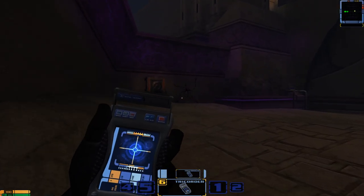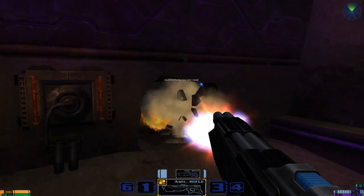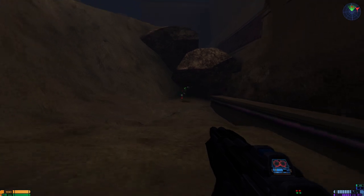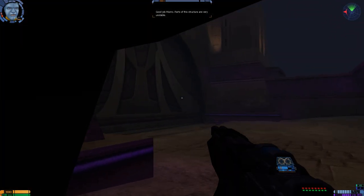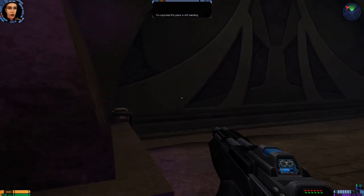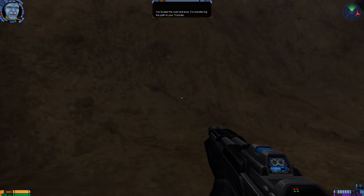That looks like something out of Zelda. Good job Munro! The parts of this structure are very unstable - I'm surprised this place is still standing. I've located the main entrance, I'm transferring the path to your tricorder.